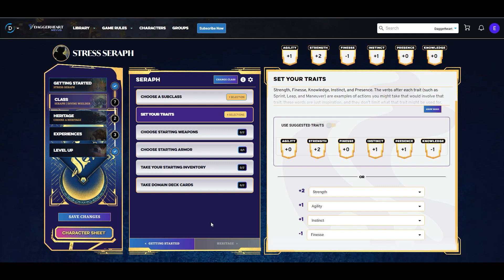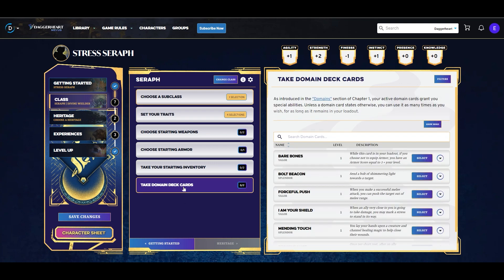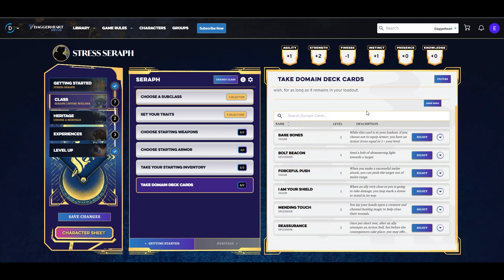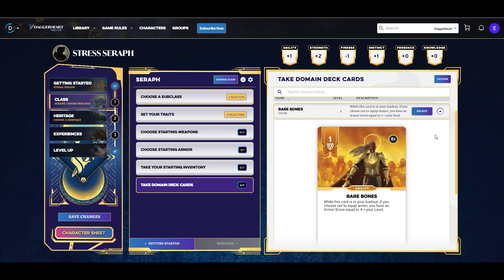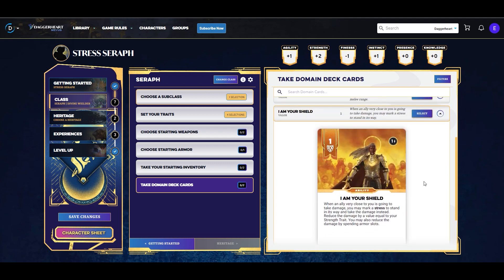We're going to skip over weapons and armor for now because I want to talk about them more in depth since there was a change from 1.3 to 1.4. We'll go down to our domain deck cards. The Seraph has access to the valor and splendor domains. The guardian also had access to valor — the Bare Bones card inadvertently got nerfed and is no longer almost an auto-pick. Instead, we're going to pick the I Am Your Shield card: an ability that lets us tank hits for party members within very close range, marking a stress to take the hit instead, automatically reducing the damage by our strength trait, and optionally spending armor slots as well.